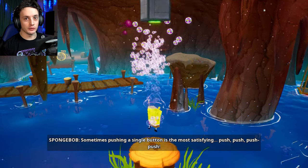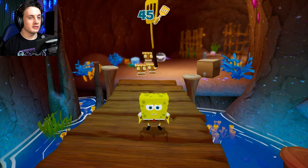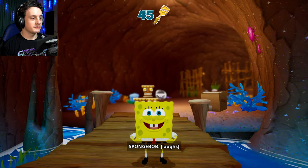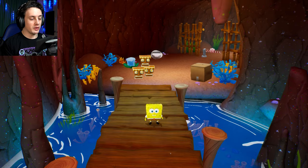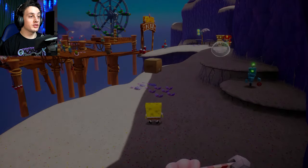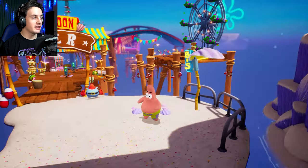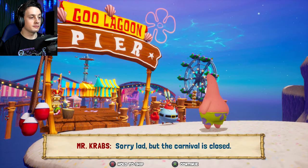And whack-a-doodle. There's a sock over there — we're gonna need Patrick's ice ability. I don't use Patrick often. I hope there's an area where we will actually be able to use him more. We'll come back and get that sock later. But for now, we've got the rest of Goo Lagoon to explore. Whack. I wish to use Patrick more, and I think now we can. Sorry, lad, but the carnival is closed.